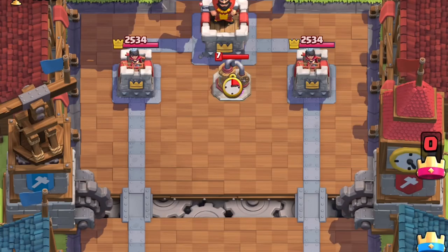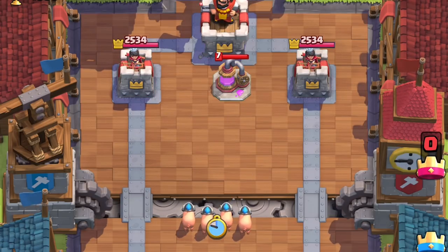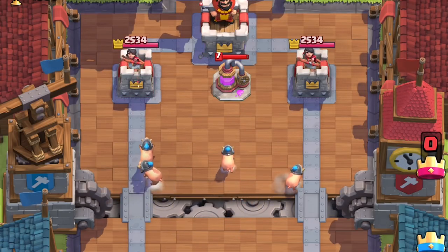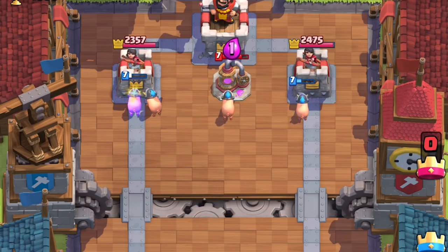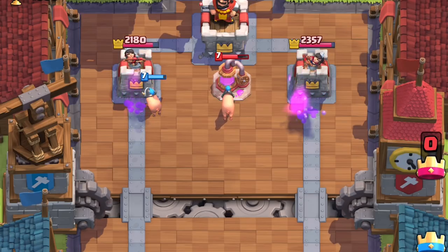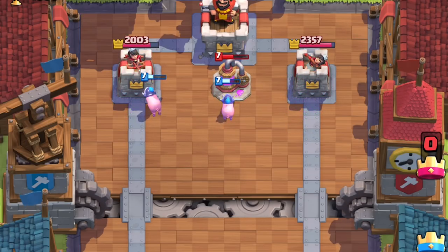Here's a very cool interaction. When a pump is placed in the center in front of the king tower and you plant the piglets in the middle, it is chaos. Two go to the princess tower, one goes to the other princess tower, and the last piglet goes directly to the elixir collector — and it is not targeted by any tower.